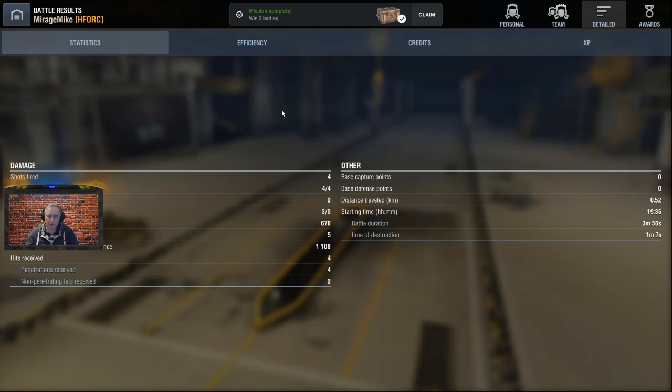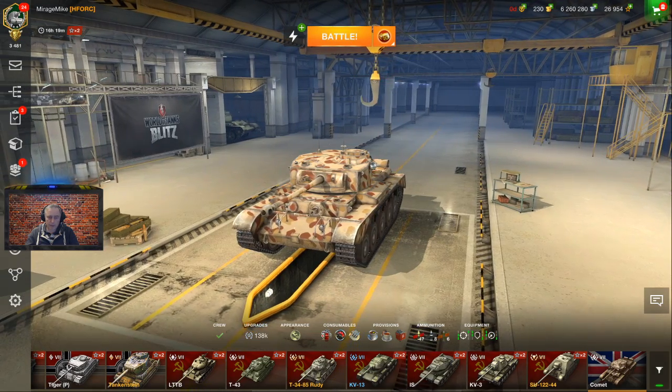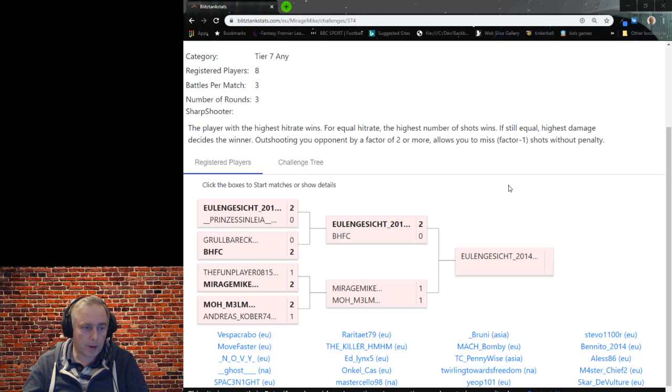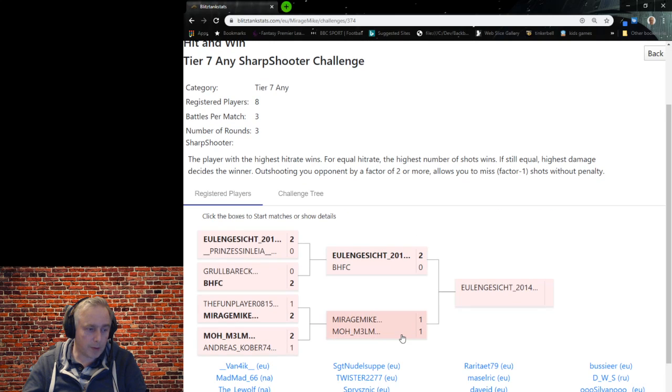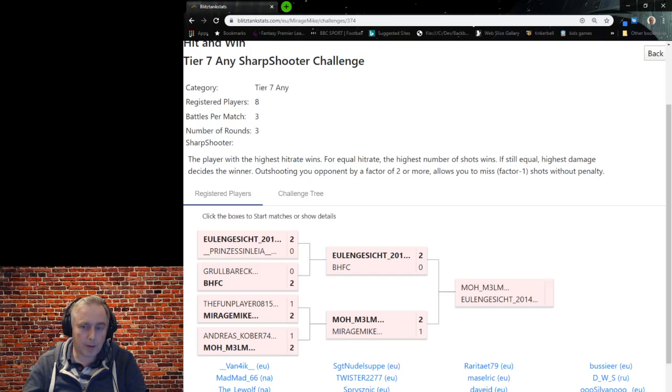That's the way the cookie crumbles. Let's have a look — I got four in, four hits. Big moment, let's see what happened on Moe's game. You never know. He maybe missed one. No he didn't — five out of five. He just needed one more shot and it would have gone down to damage, but he would have won on damage anyway. So that's fair enough. Good result. Well done to Moe — he's into the final.